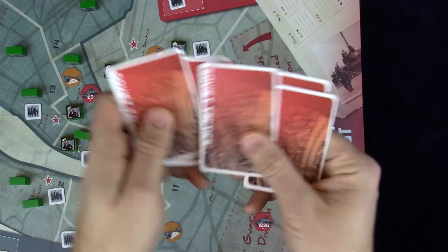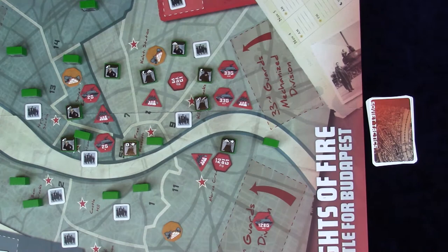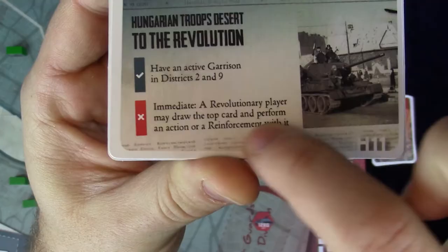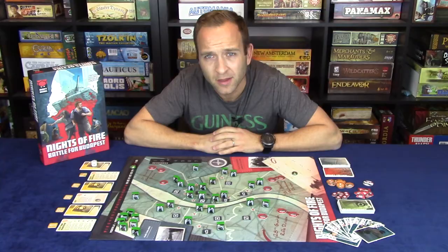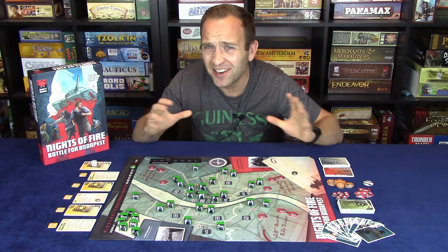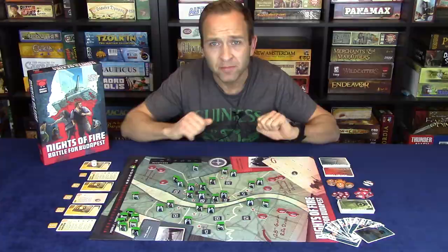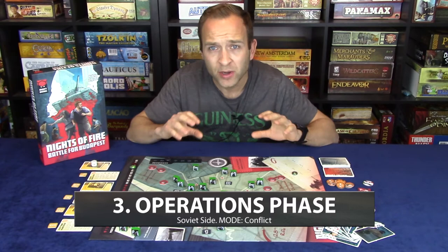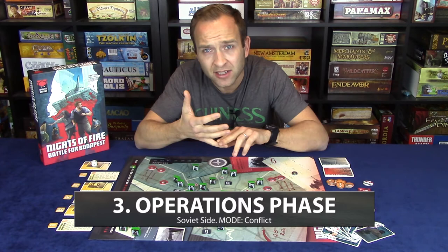After selecting tactics cards, in the advanced version the Soviet player flips the top headline card, representing a political event they need to address during this round. The Soviet tactics cards are what the Soviet player uses during the operations phase. The top three-quarters of each card shows various action icons with a number indicating the maximum times that action can be taken. During the operations phase, each turn starts with the Hungarian side going first, followed by the Soviet side, alternating until both have passed.